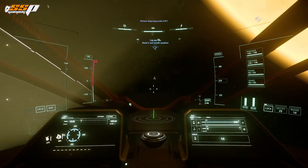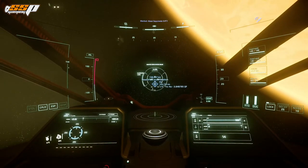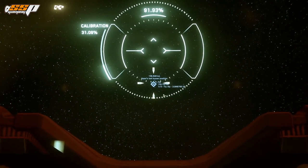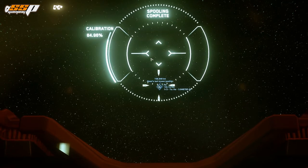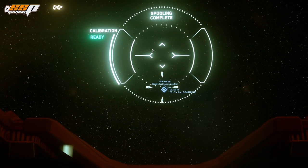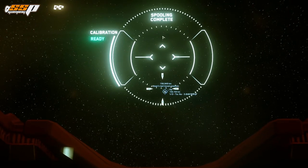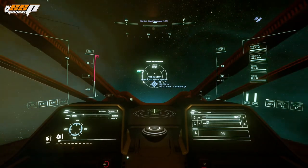It's time to get going. Line up with the first waypoint and press B as in Bravo to engage the quantum drive. Make sure you're using the flight crosshair to aim at the waypoint, not the other reticle — it's really confusing especially for new players. The quantum drive will spool and calibrate; as long as both are complete and ready, you're good to go. Hold B to jump into quantum drive.